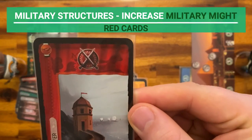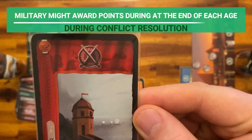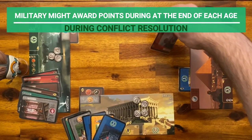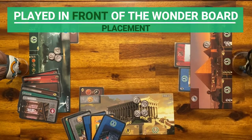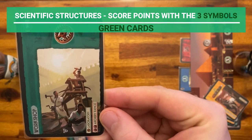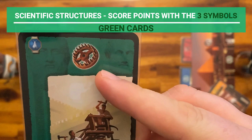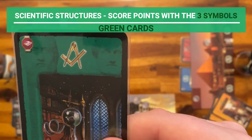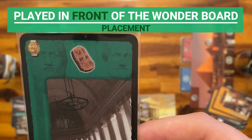Military structures, or red cards, increase your military might with each shield symbol. This comes into play during the conflict resolution, which I will explain later on. They are also played in front of the wonder board. The last structure type is the scientific structure, or the green cards. They score victory points according to the number and variety of symbols collected by the end of the game. There are three symbols you can collect: the gear, the compass, and the stone tablet. They are also played in front of the wonder board.